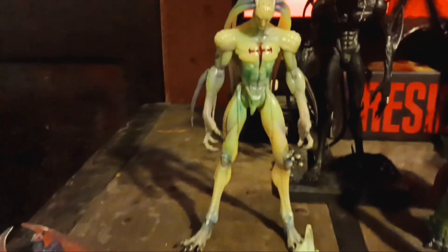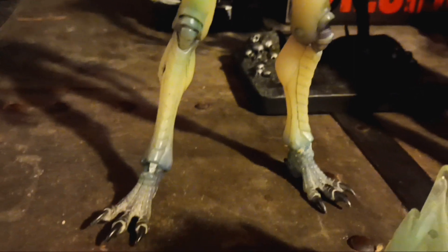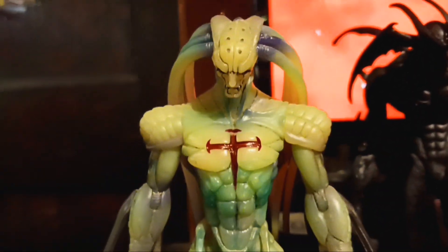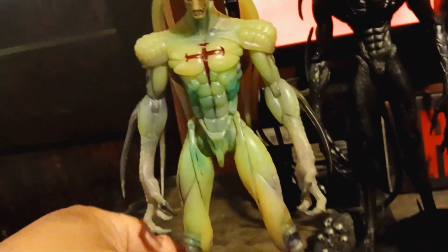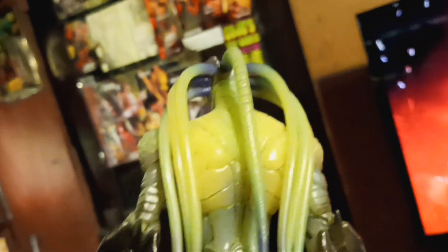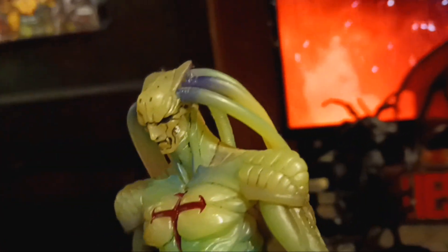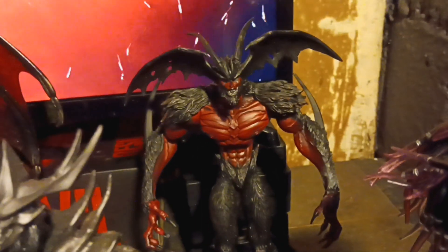This first guy is called Amon, A-M-O-N. I got him for like 12 bucks, beat up — I can't find him in a package brand new. He's awesome looking, very cool. His tentacles kind of fall out, kind of like the Predator's. He's an old figure but I love him. He's got like those chicken feet, and in the cartoon he's badass.